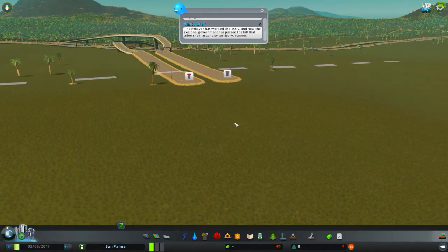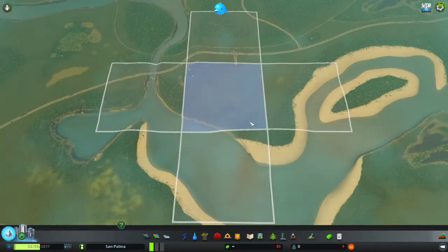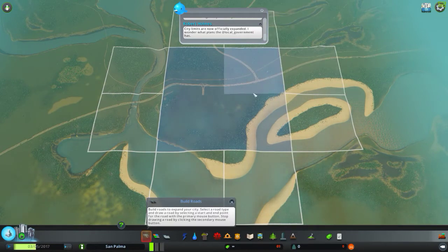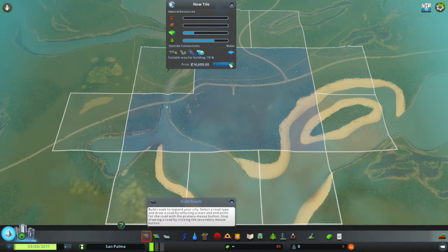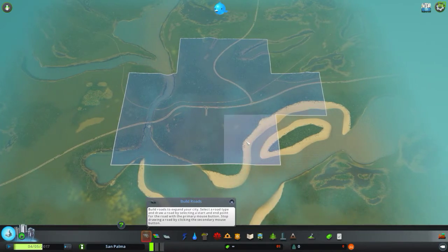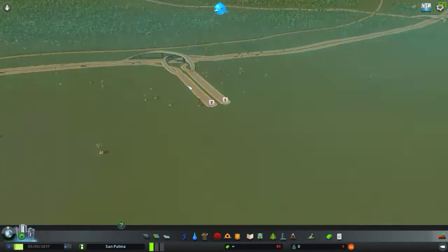I'm going to go in here and unlock some new areas - this part, this part, that part. Oh my god, infinite power! I can unlock so much. I'm just going to unlock all the areas so we have loads of space to work with. Okay, so that's all the areas we can unlock - we've got a massive area now.